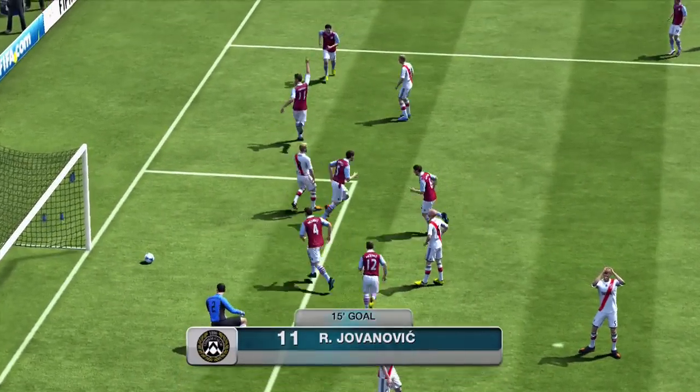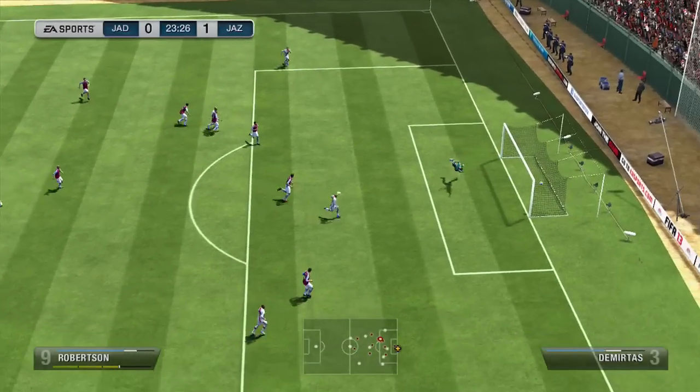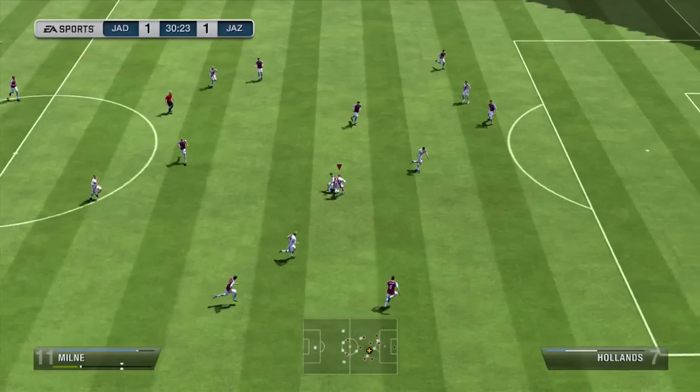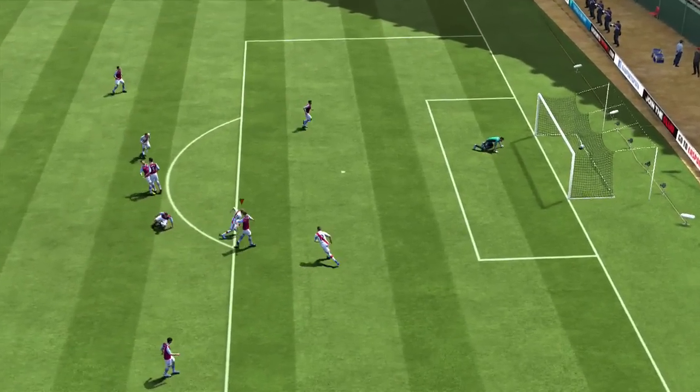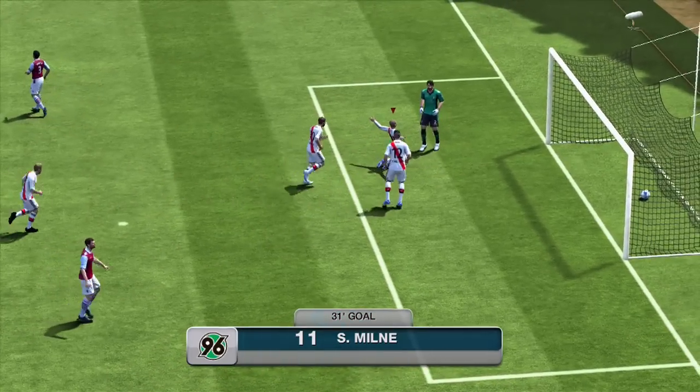So I'm losing — with my 99 chemistry and everyone in great form — against this guy with terrible chemistry. I equalised through Robertson. I know he's got that in him, that's why I got him. He's got a brilliant shot, he equalises for me. And then look at this — I've got a brilliant goal there from Milne. He's got 3 star skills, which is why he's in the squad. Not a bad player to have whatsoever.